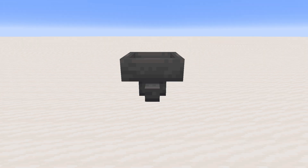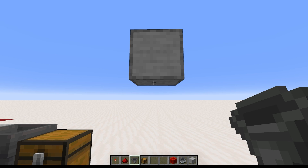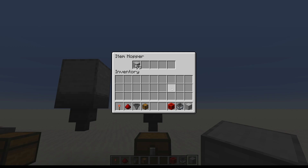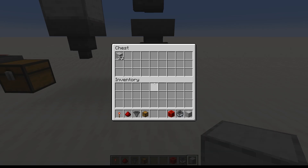Hoppers can point north, south, east, west, or down. They can't point up. If you try to place a hopper pointing up by placing it against the bottom of another block, it will instead point down. Hoppers themselves have five slot inventories, so hoppers can and do pull items from each other and push items into each other if they're set up to.